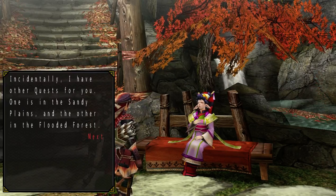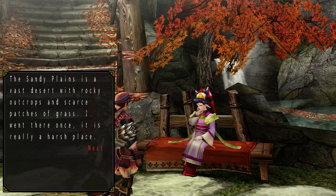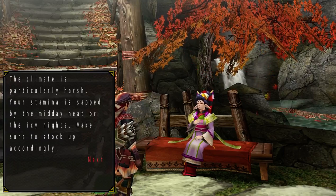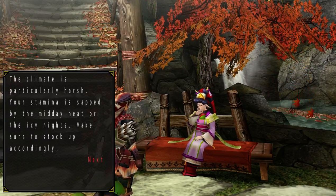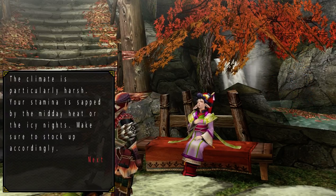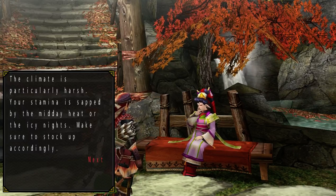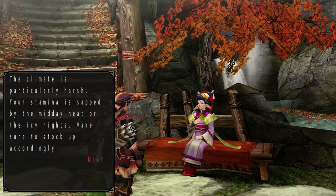Sandy plains is a desert — a harsh place. Your stamina is affected by the midday heat or the icy nights, so stock up accordingly. That means bring cold drinks or hot drinks based on the time of day. When it's night, it's going to be really cold so you'll need hot drinks, or you'll lose stamina very quickly.